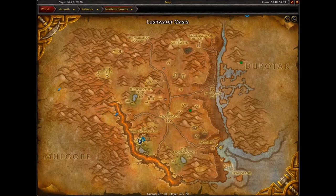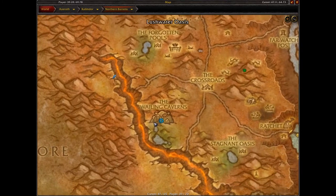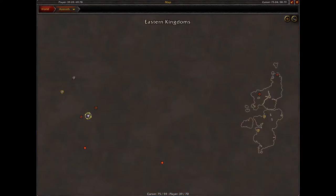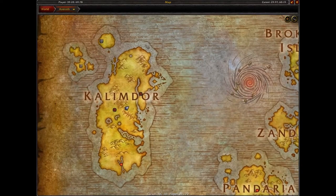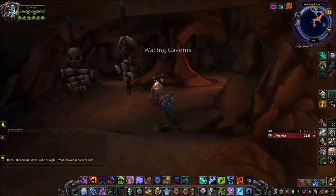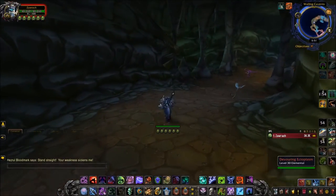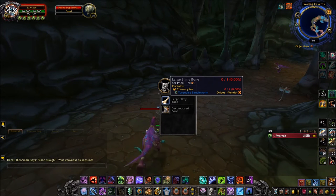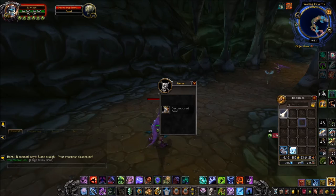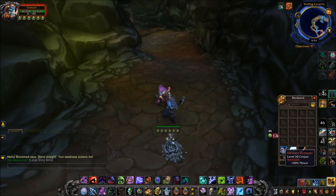Next up, we're going to be looking for a large slimy bone. You want to head to the Wailing Caverns in Kalimdor — one of the very old dungeons in the Barrens. You don't actually have to go inside the dungeon; just run into the cave as if you're on your way to it. The first slime I saw, I smacked it and it dropped a bone immediately. Very easy drop rates for these two items.